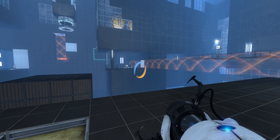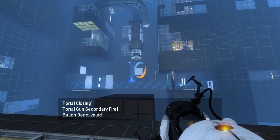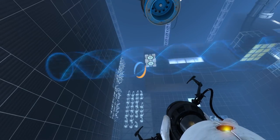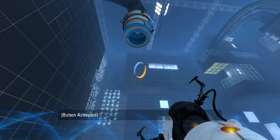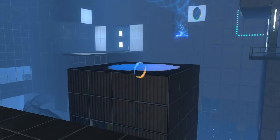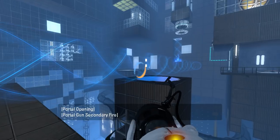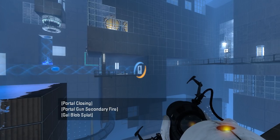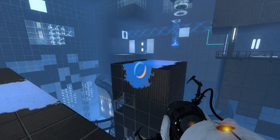This is where we get the gel from, supposedly. That's what that portal surface is for. There we go. And this goes underneath gel — not exactly clear why yet. But I'm assuming I want gel there, right? Don't really think there's anywhere else I can get it. Judging the distance here is not gonna be easy. Oh, apparently I made it. Wow. Yeah, I got gel over there now. Hooray. Yay me.